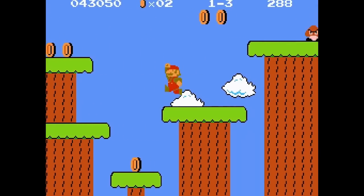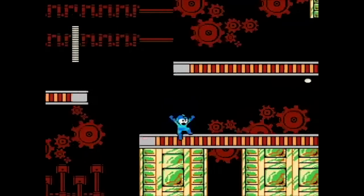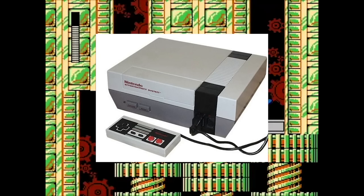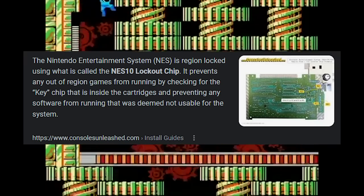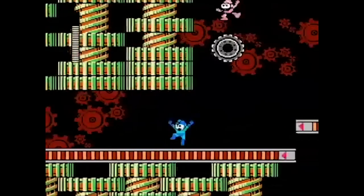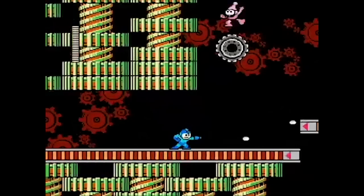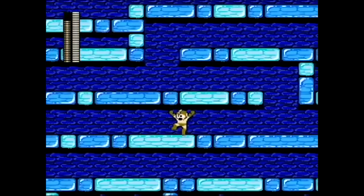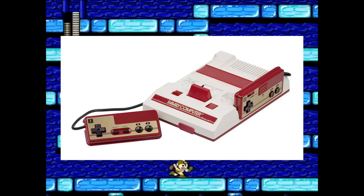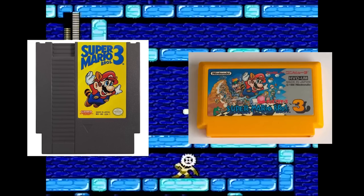There were several variants of the NES released across different regions. You had the original gray and red Famicom released in Japan, and the VCR-like Nintendo Entertainment System released in North America and PAL regions. Unfortunately, all of these were region locked, so you could only play that region's games on that region's console. Controllers are a tad different — you can actually use a PAL NES controller on a North American NES, but not the other way around. As for the Famicom, it came bundled with two controllers that were hardwired to the console itself and unremovable. The Famicom cartridges also had a completely different design: smaller, more colorful, and curvier.